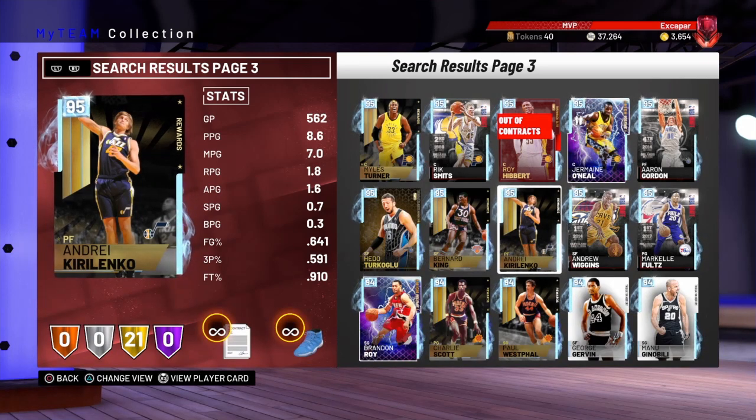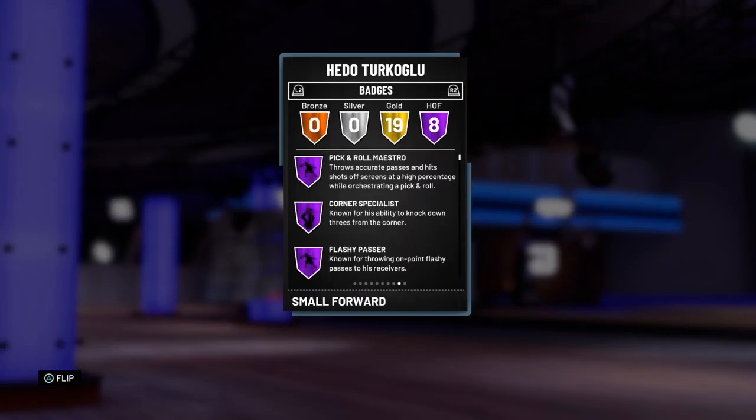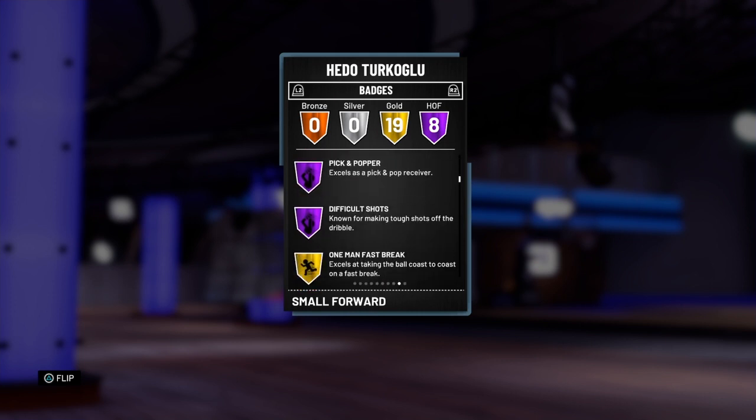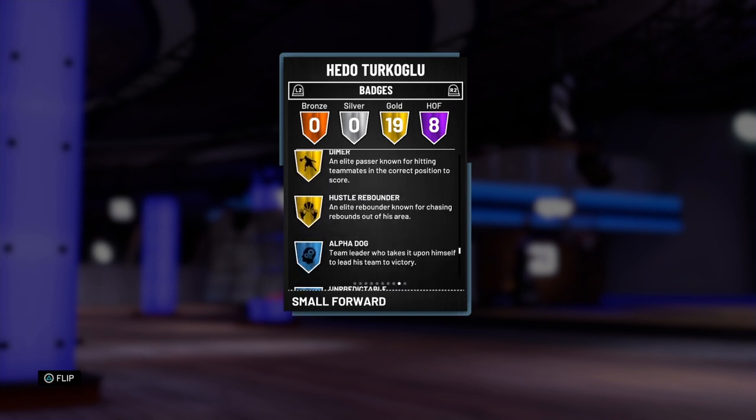This AK-47 is probably the best card I've used in-game for his tier, but Hido Turkoglu is definitely up there with his 8 Hall of Fame badges. He's got Hall of Fame Pick and Roll, Maestro, Corner Splitter, Splashy Passer, Catch and Shoot, Deep Range, Limitless Range, Pick and Popper, and Difficult Shots — all Hall of Fame. And he's got some crazy good gold badges too.